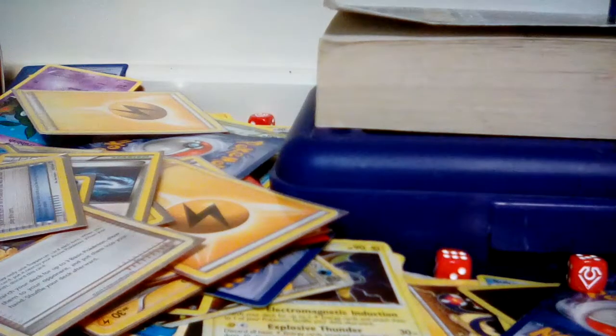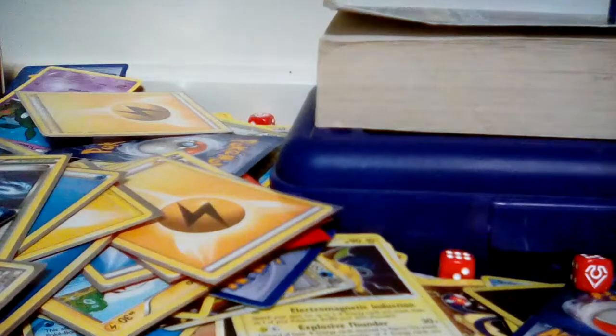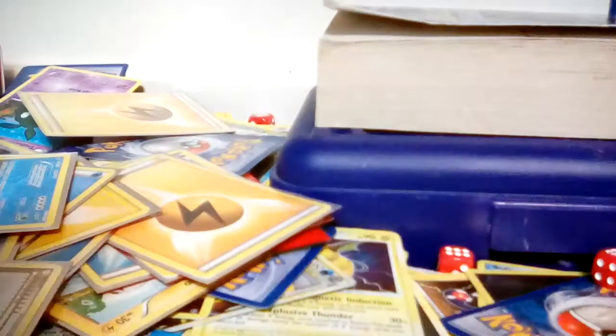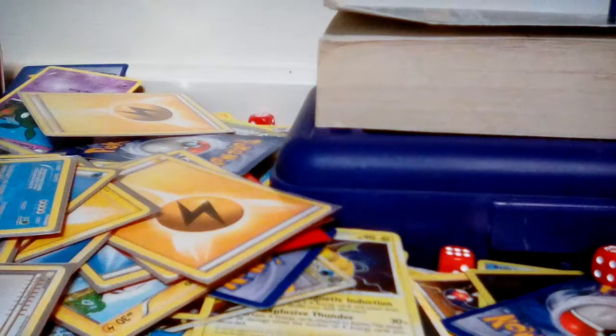Video recap: I think the coolest things we got today were the Primal Kyogre EX — just too overpowered, 240 health and 150 damage — and then this full art, which is pretty good. And then the two EXes: the Zekrom and the Kyurem. Zekrom looks like he's gonna kill the camera — look at his eyes, he's like stalking you guys. And Kyurem's just got creepy yellow eyes like he's gonna haunt you in your dreams. Thank you for watching. If you like the video, please subscribe. Peace out!